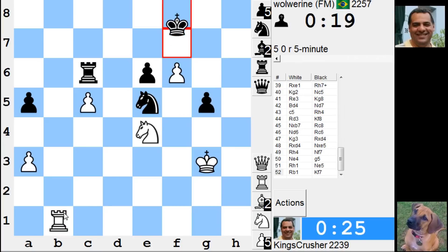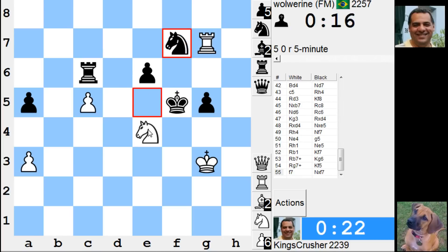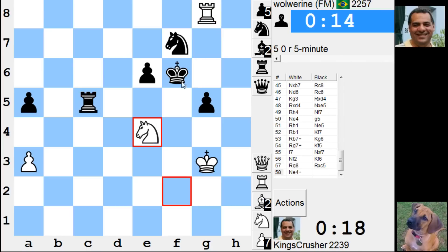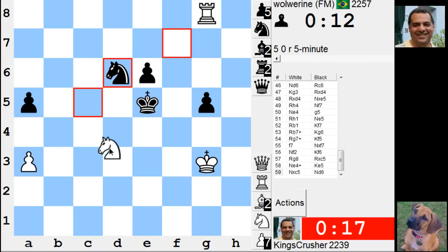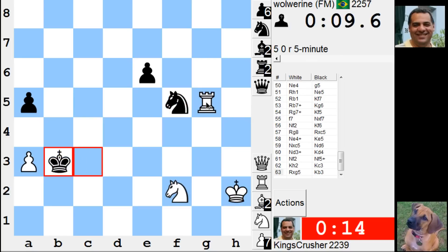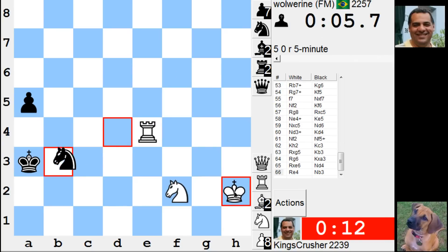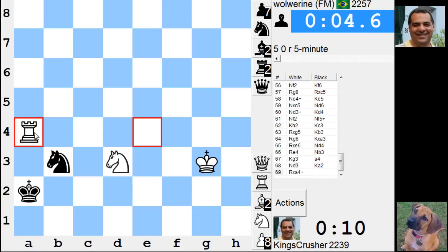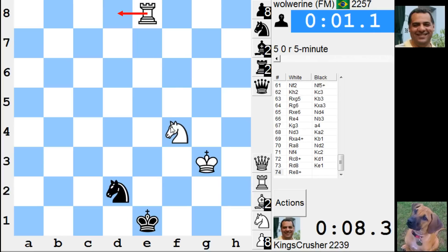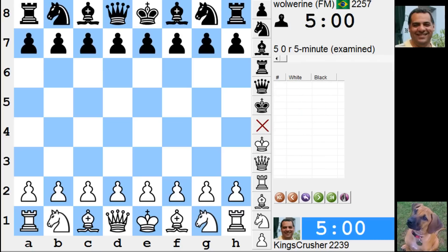Get over here — check, check. 96, just keep the pressure. 94 — check, check, check, g5. Check, get the rook out of the way — check, check, check, check. Whoa! What a game — this guy's fun to play recently.